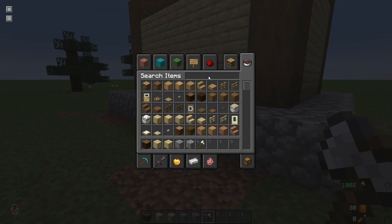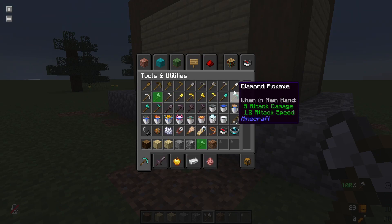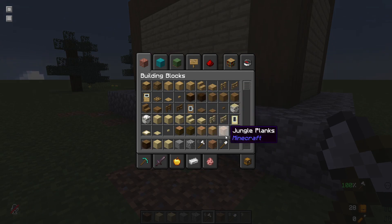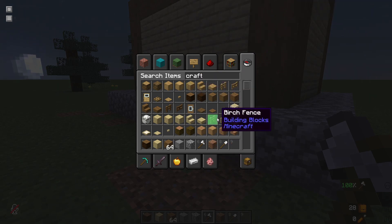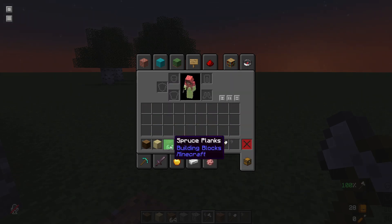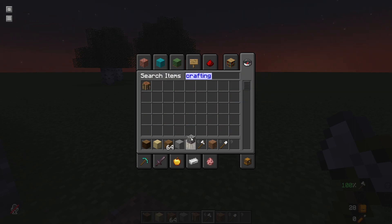Now we're going to start on something that a lot of people find intimidating when first starting to build in Minecraft — and that is making a roof. Making a roof does not have to be hard. We're going to use some basic stairs and maybe some slabs at the top. I'm trying to show how you would do this in survival as much as I can. I'm in creative, but there's nothing worse than watching a tutorial in creative where they're flying around and you're wondering how to do it in survival. So I'm getting myself a crafting table to craft some spruce stairs.